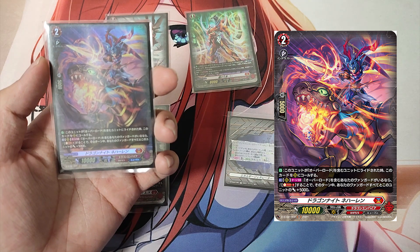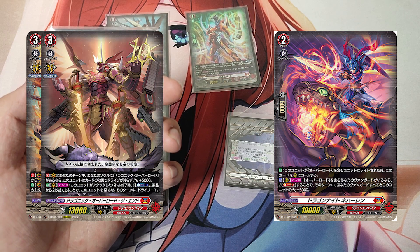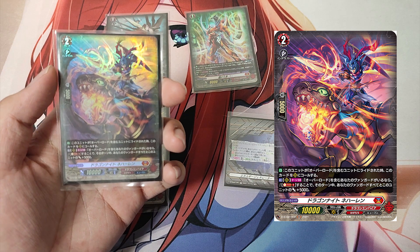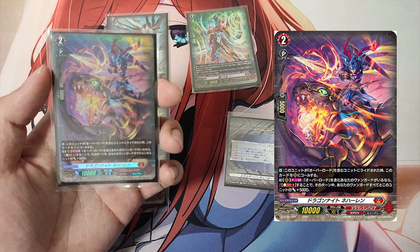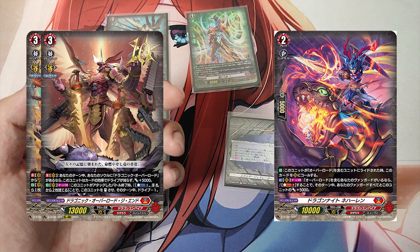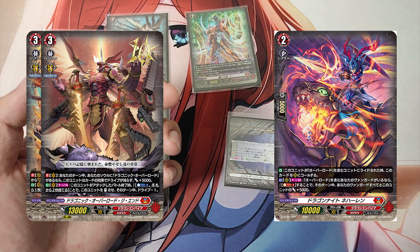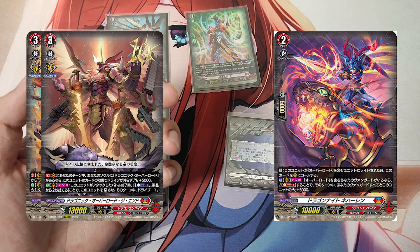The Grade 2, Dragon Knight Nihalem. First Skill, Auto: When this unit is ridden upon by a unit with Overlord in its card name, call this card to Rear Guard. Second Skill, Action as a rear guard, once per turn: If you have a Vanguard with Overlord in its card name, Cost Soul Blast 1 — this unit and all of your vanguards get plus 5000 power until end of turn. Nihalem is the main Grade 2. Its first skill lets you superior call it to the rear guard when an Overlord rides over it. Its second skill can boost Nihalem into a 15,000-power attacker while also giving extra power to your vanguard.